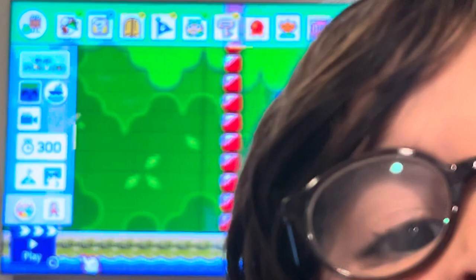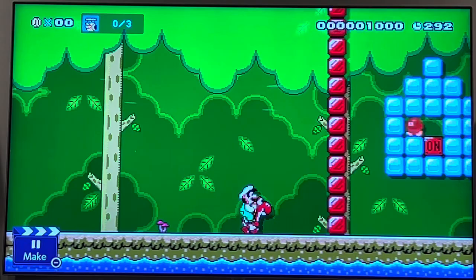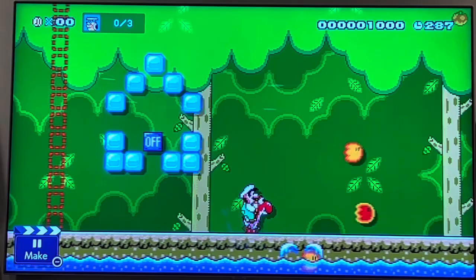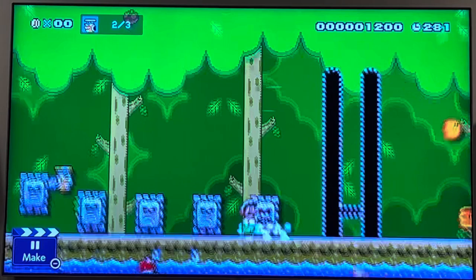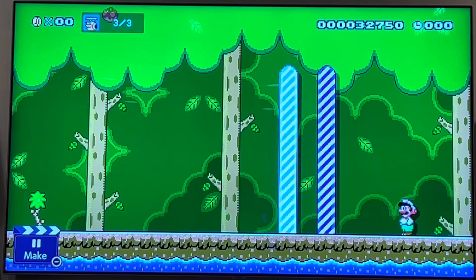This is my new course. I'm going to show you how you play this course. So you have to get on this red — you'll see. You have to wait for this bomb to explode and it activates the on-and-off switch, and you can roll fire. You made this level? Yeah.